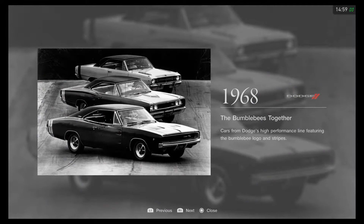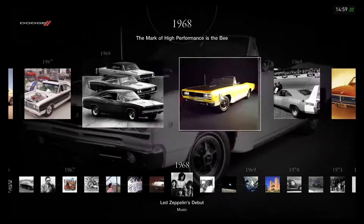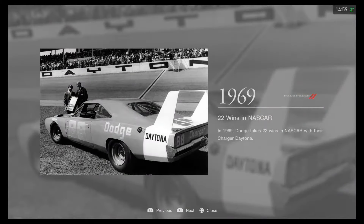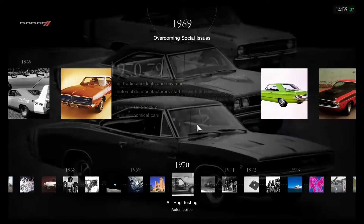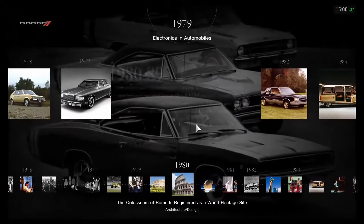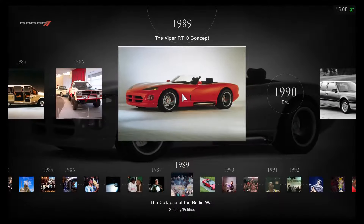This is quite an interesting muscle car picture — the Bumblebee cars together. Cars from the Dodge High Performance Line featuring the Bumblebee logo and stripes. That was very inspiring to see these three muscle cars formed as one group. The Dodge Charger was raced in the 1969 NASCAR series. I cannot believe this was used as a stock car in the late 60s. The muscle cars are quite the best in the 70s and 60s. And later, they made the Viper RT10 concept in 1989.